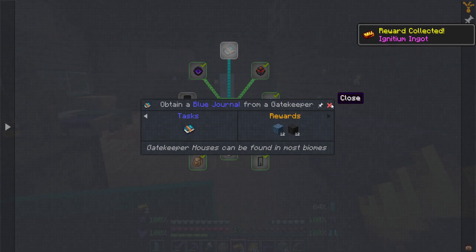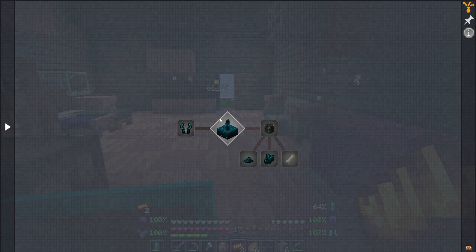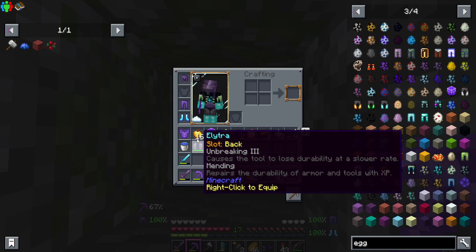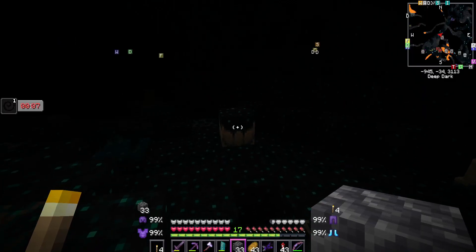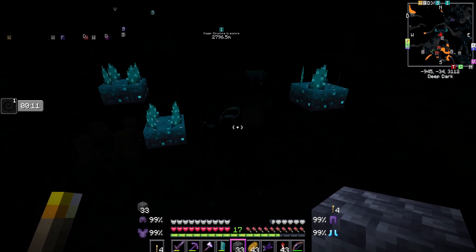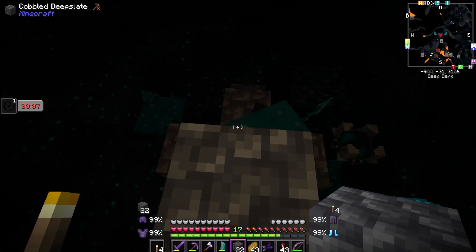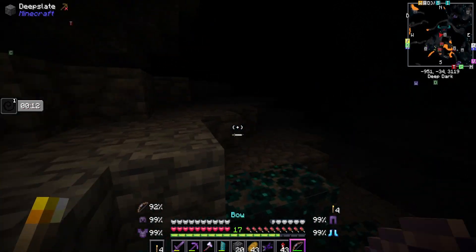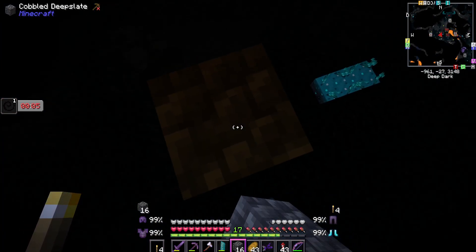There are two more overworld boss achievements but I want to head to the other side, which requires killing a warden. Apparently there's a deep dark below us right here. I used the nature's compass - it doesn't need to be an ancient city, we can kill a warden in any deep dark. If I wait for it to spawn I can just block it in, since wardens can't break blocks. Spawning right here - I just do that and there we go, it's now stuck.